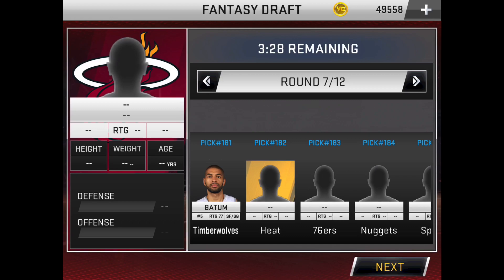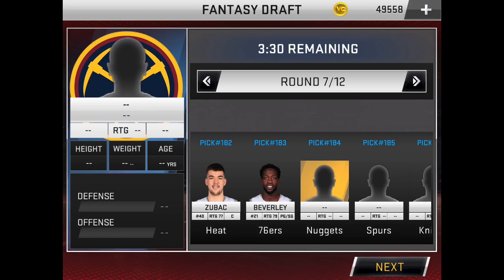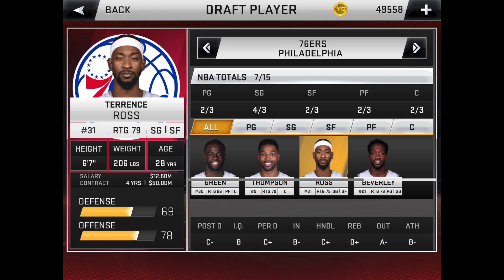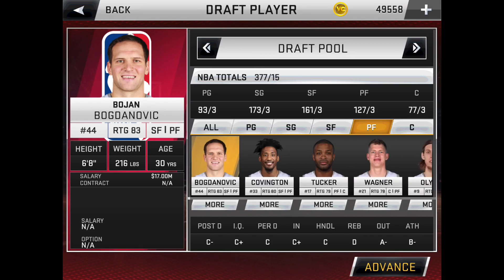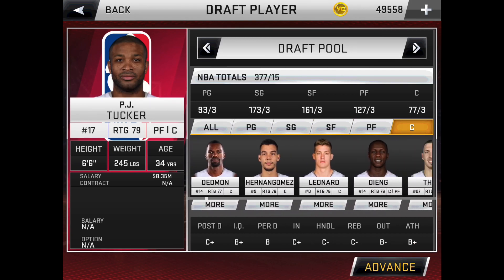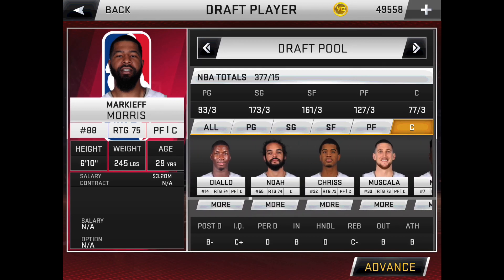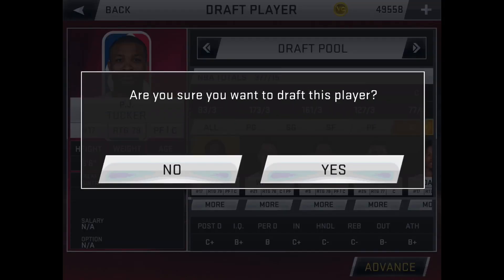Now for point guard I'm going to choose Patrick Beverly. It's round eight — we have our backup point guard and backup small forward. Terrence Ross's overall goes up to 80 if you switch him to small forward, and Patrick Beverly's goes up to 83. For this pick I probably need a center — the best available center is PJ Tucker, so he's going to be my selection.